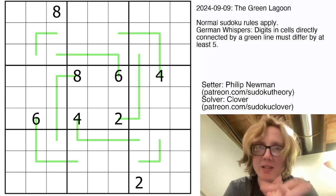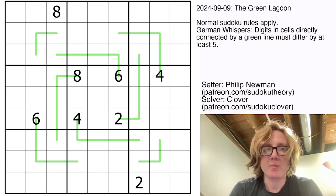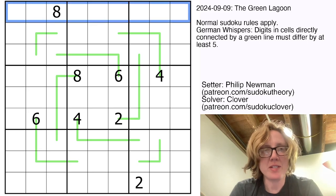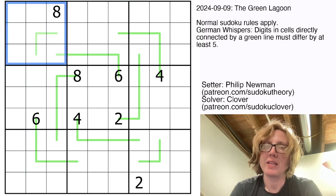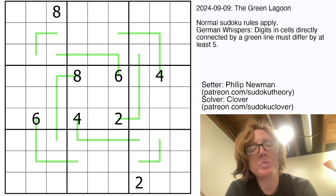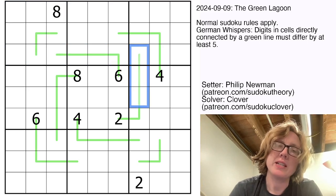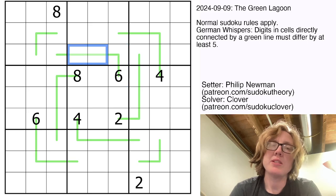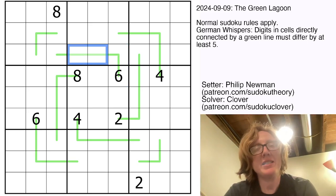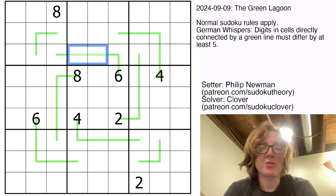I am Clover and I'm going to be solving it with you today. Rules: we have normal sudoku rules, replacing the digits one through nine once each in every row, column, and outlined three-by-three region. We also have German whispers rules — the green lines in the grid require that adjacent digits along each green line have a difference of five or more. That gives us some digits right off the bat.